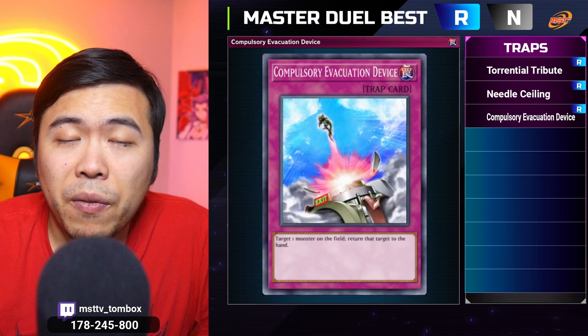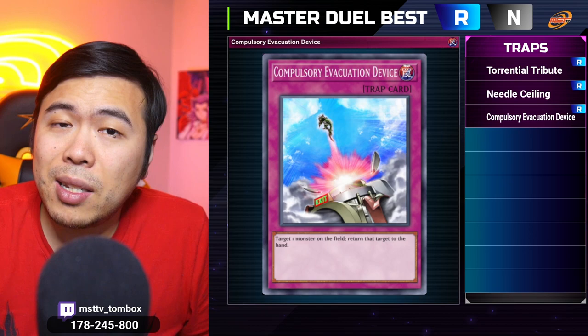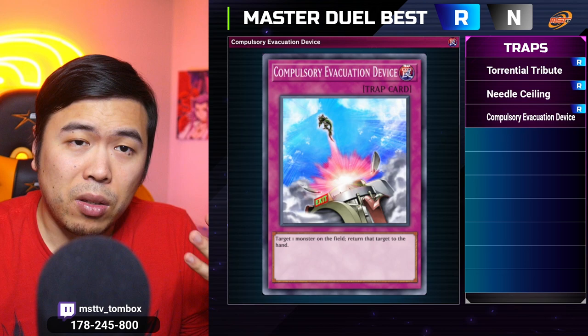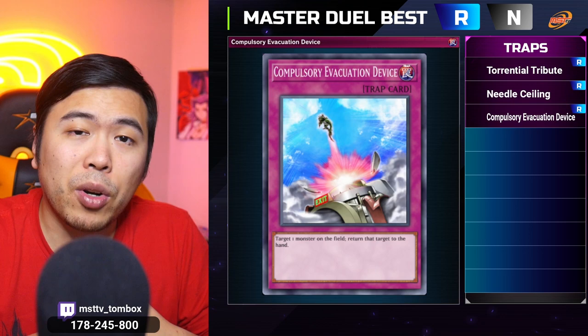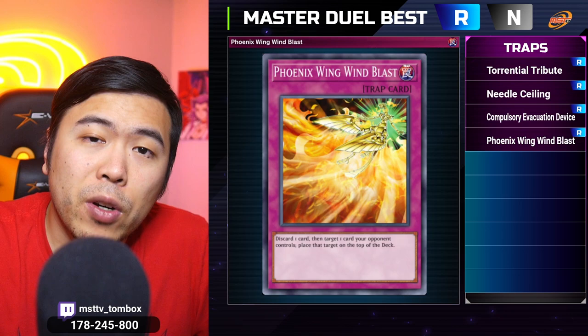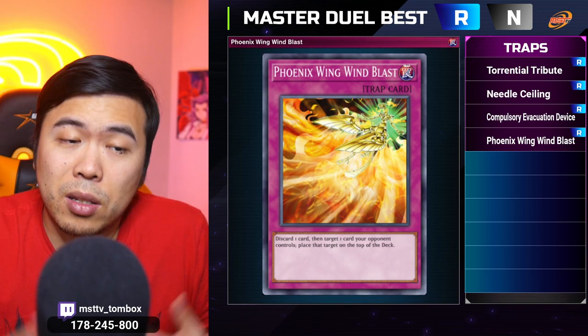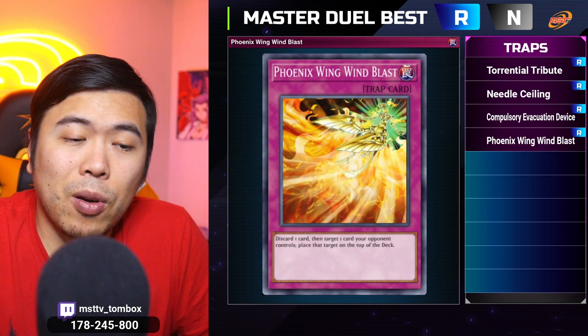Trap card number three is Compulsory Evacuation Device — a classic. Nowadays you hit an extra deck monster and put them back into the extra deck, so they don't even get the cards back. If they used four materials to make one monster and you bounce that monster, it's like clearing four cards for one — making advantageous trades with simple one-for-ones. Trap card number four is Phoenix Wing Wind Blast — another spot removal. This one can remove spells and traps as well. Although it does have a one-card discard, it is non-destructive removal, which is great since a lot of cards protect themselves from being destroyed — spinning back to the top of the deck is one of the better ways to clear those problems.